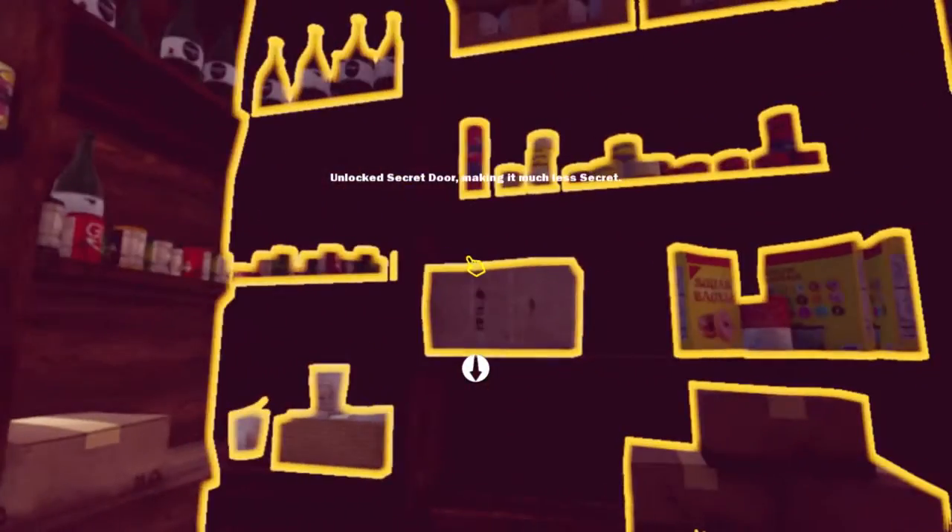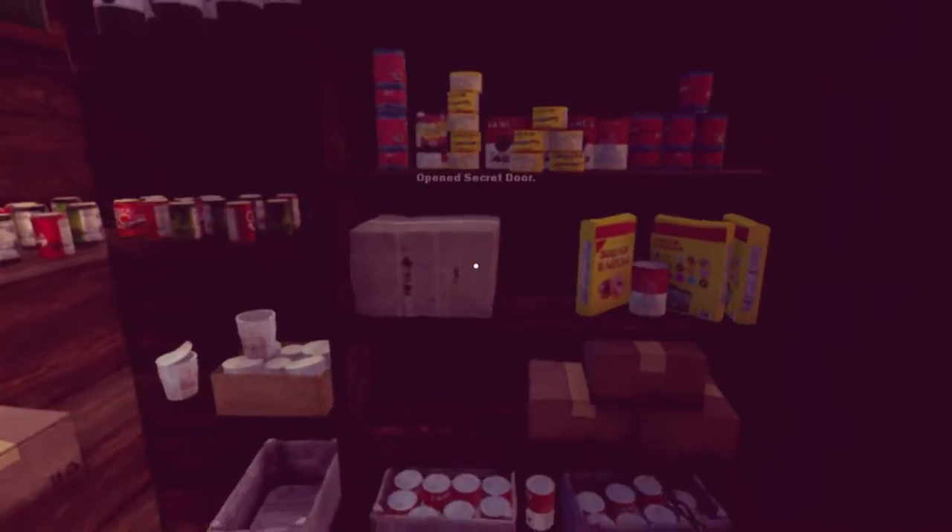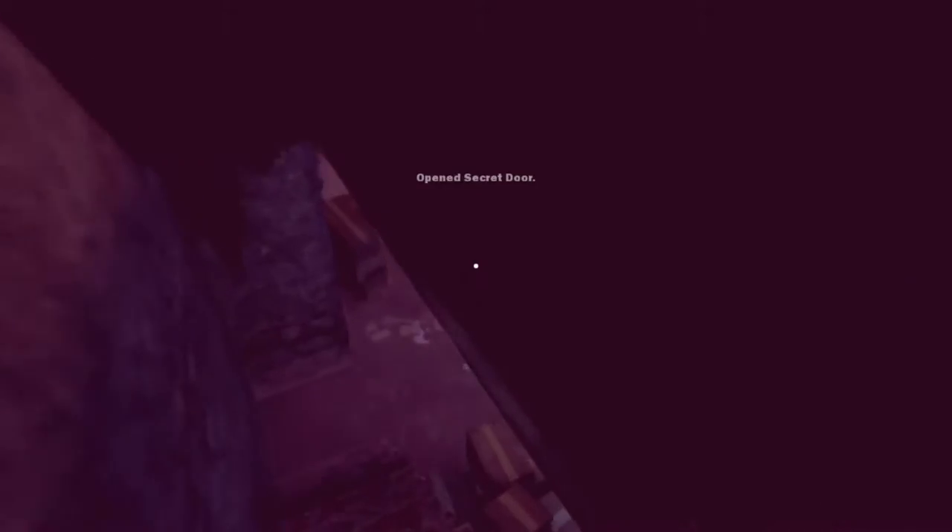There's a secret panel. Unlocked secret door, making it less secret. I do like this game's sense of humor. Open the secret door. I thought we would see more of the reason the game is called Maze. I'm not gonna spoil it though, because it's missing a fuse.